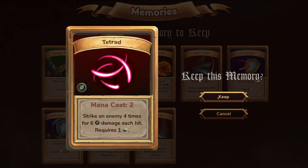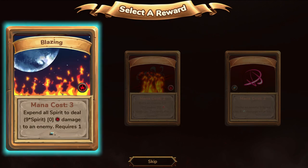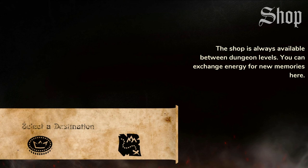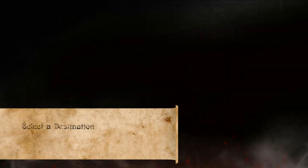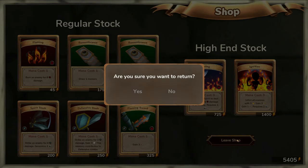I am going to pick tetrad for a memory and keep it because that card is really good. We get to choose another card — I think it is going to be blazing. We are going to go to the shop. Flaming sword — no. Defensive slash — no. Blazing, ignition, remembrance. I think we don't need anything, we are good.